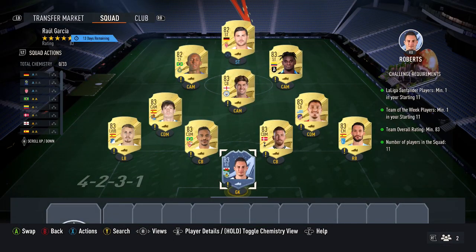So yeah, the solution is very simple: nine 83-rated cards, one Team of the Week card, and two 82-rated cards. Let me know down in the comment section if you're going to complete this SBC, and peace.